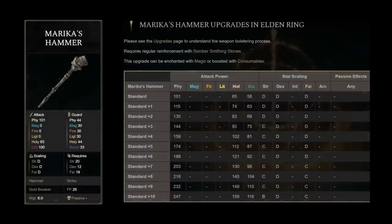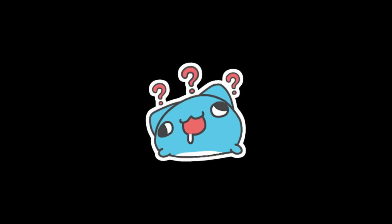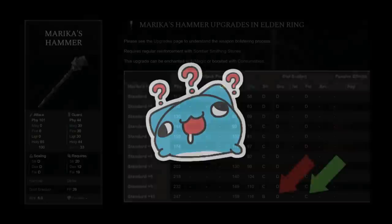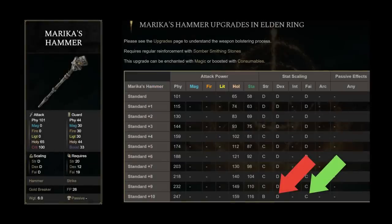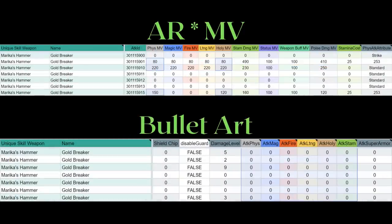Marika's Hammer is not a faith weapon — it's actually a quality weapon with a faith requirement. Despite having a D rating in dexterity and a C rating in faith, you actually get more AR from your dexterity than you do from faith after hitting 20 faith. Marika's Hammer is actually one of those easier weapon arts to calculate. It simply follows the AR times MV rule for equal amounts of physical and holy damage. It does not have any bullet art component.